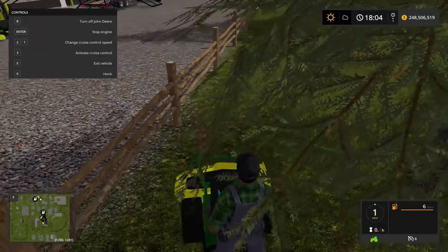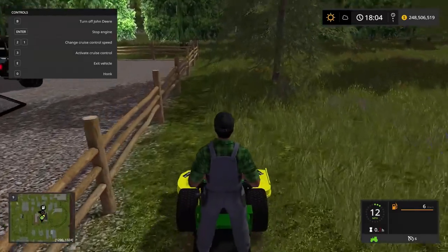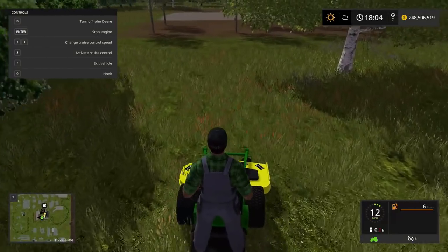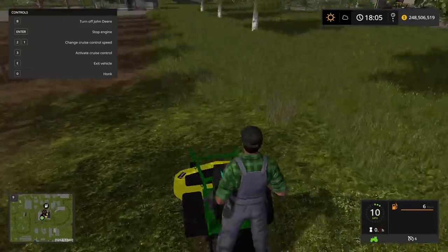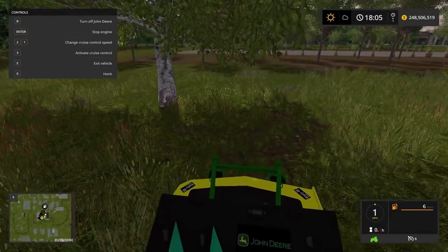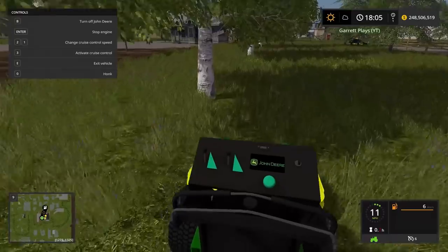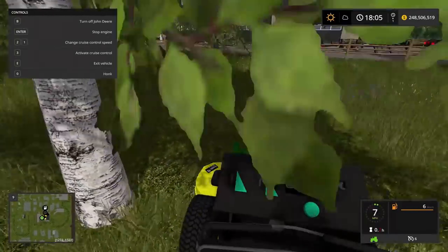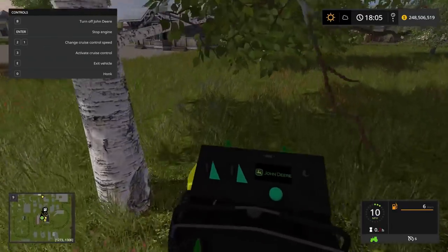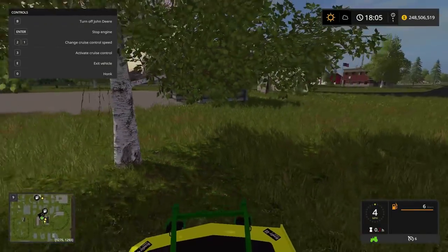Not sponsored, not sponsored - but I would love for John Deere to be in FS19 as an in-game tractor so you don't have to get mods. I'm going to trim around these trees. Try first person, Garrett - let me know what you think. Yeah it looks really nice! It actually feels like you're there - it's one of the coolest first-person vehicles I've really seen.